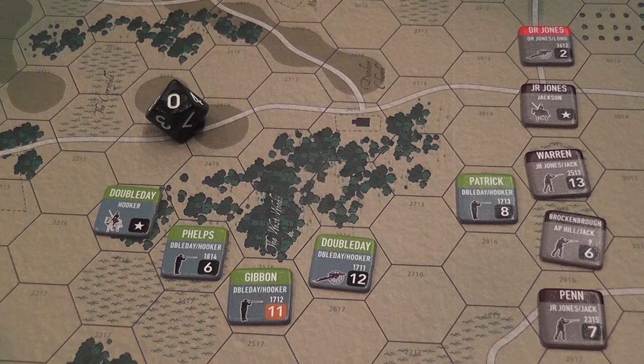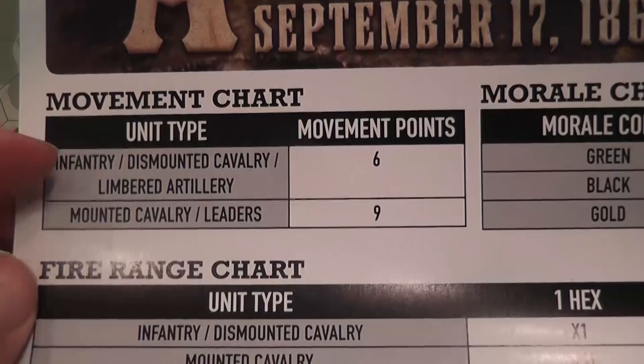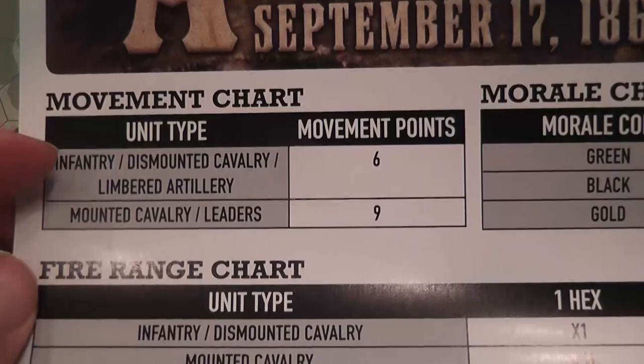Movement is what you expect: there is a fixed number of movement points for units of different types. The player aid is very useful — movement rates are not printed on the counters, but the player aid reminds you who moves by how much. It also has a reminder of the morale values.